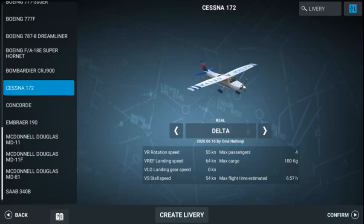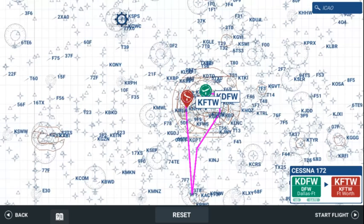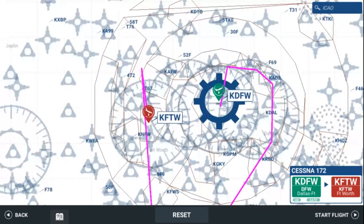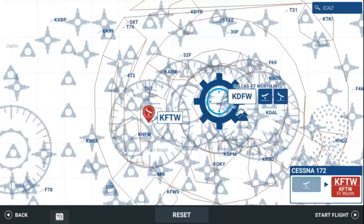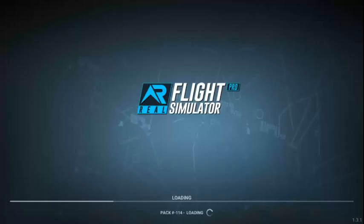Cessna 172 — let's just land there. Add Fort Worth Meacham. Physics got fixed, and they fixed the stall performance.